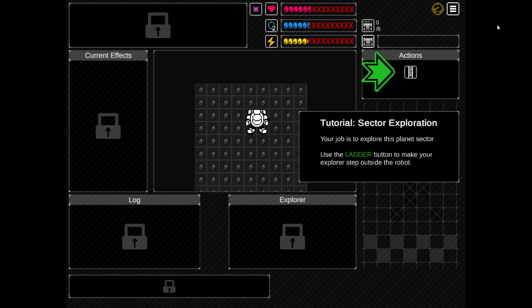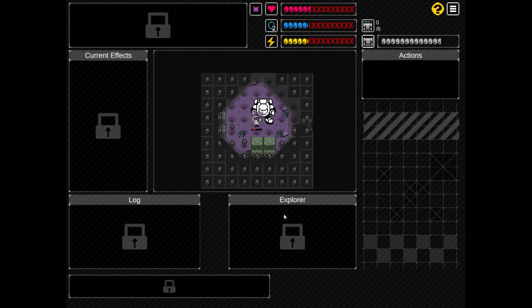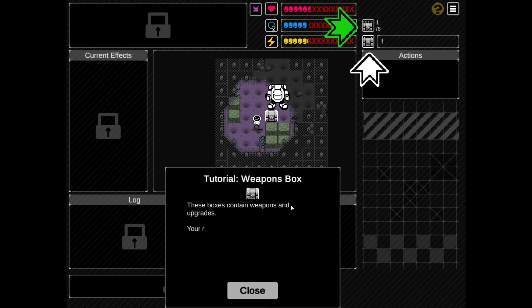He was like, hey, I see you play roguelike games. Wanna play the game? Here's the key. I'm like, yeah, awesome, sure. Let's check it out. I would show you the starting screen, but this is basically the starting screen. The game just straight jumped in. Tutorial, sector exploration. Your job is to explore this planet sector. We are on a different planet, so it makes sense that we are not fast, necessarily.